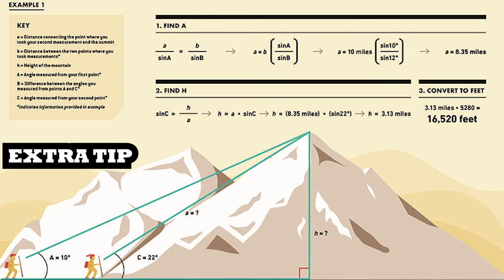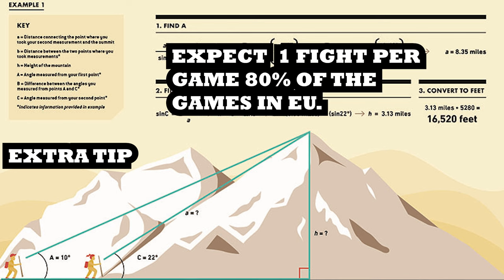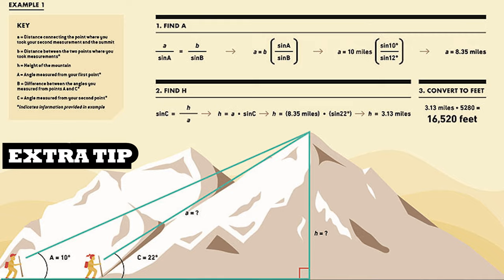An extra tip: grab clues and go to the center of the map. Now with the verticality, the distance you need to travel is a lot more, and people will be able to run away with the bounty and not engage you.